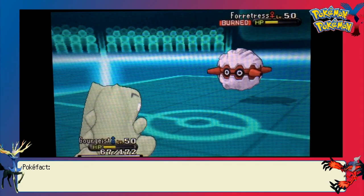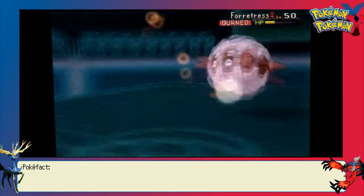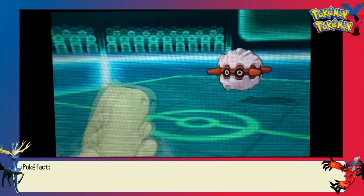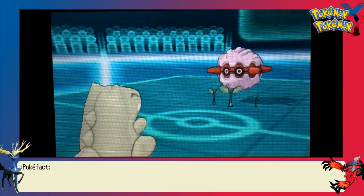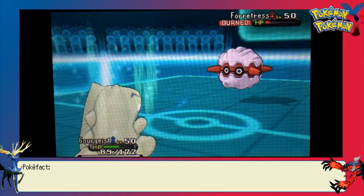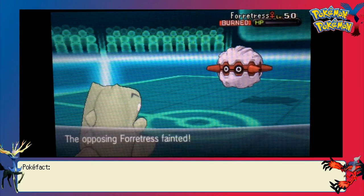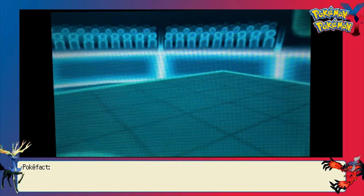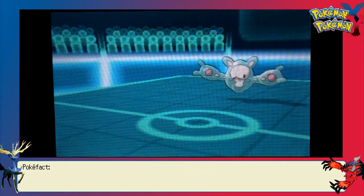This is a good opportunity to get Gourgeist's health back — I just substitute up, use Leech Seed, and he can't really do anything to me. At this point he's setting up all his entry hazards and basically sacrificing his Forretress. He may or may not have expected my Hitmonchan to have Rapid Spin — you don't really see that on Hitmonchan very often, but Hitmonchan does have access to Rapid Spin just like Hitmontop and Hitmonlee.